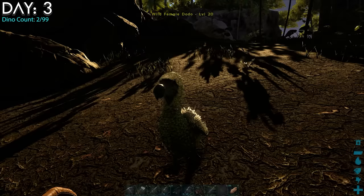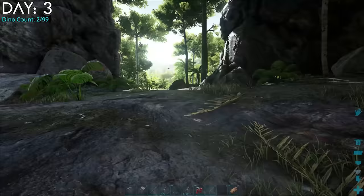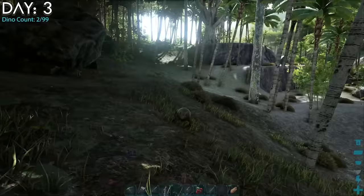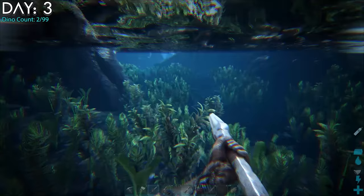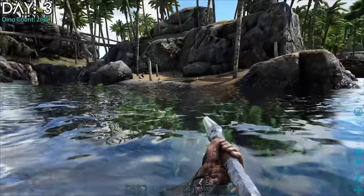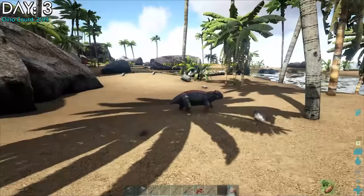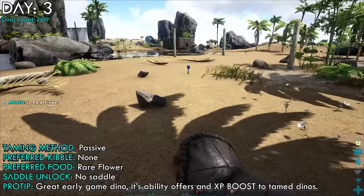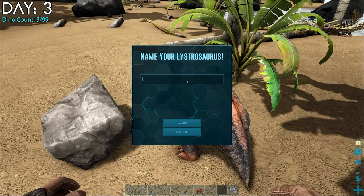Day 3. I was still looking for a Phiomia so I set out to find one and instead found a female dodo. I decided to tame her up so Tough Guy could have a girlfriend. I looked up and down the beach finding nothing but dodos. Eventually on my way back I found a level 145 lystrosaurus who was orange. She's a passive tame that eats rare flowers, which can be picked from the beaches around Blue Obelisk. I got my third tame on day three. I named her Bella.